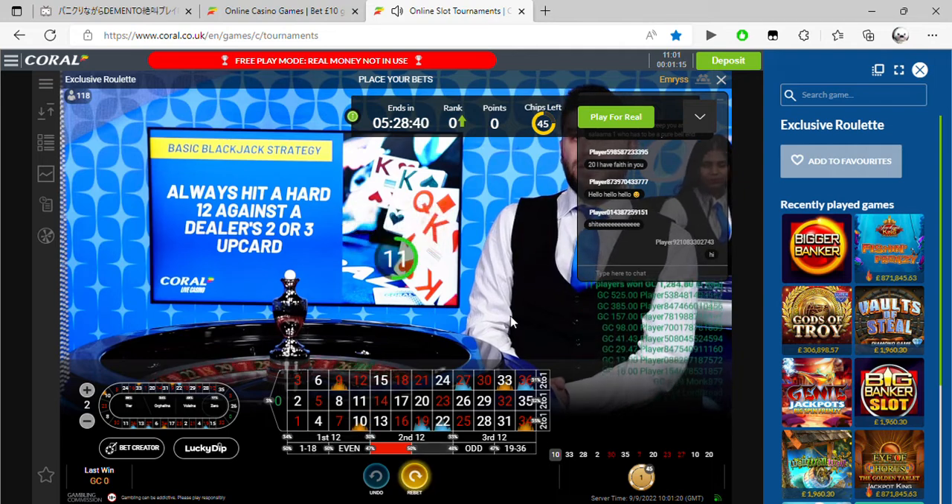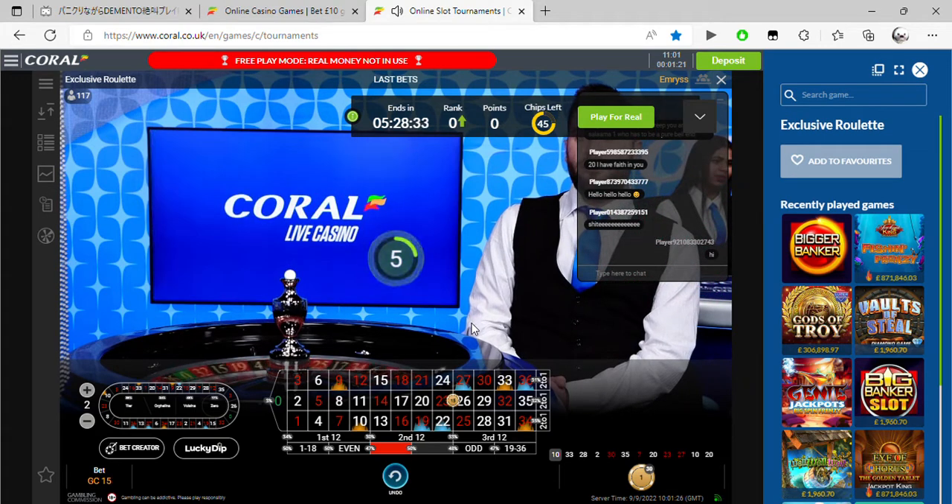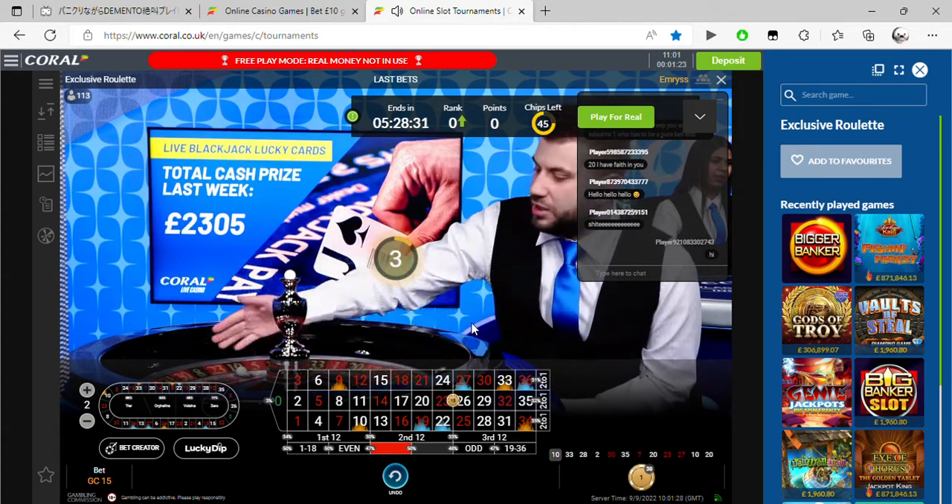The ball lands on 10 black — low, even, from the first column, first dozen intersection. It's a nice way to try out all the different strategies.